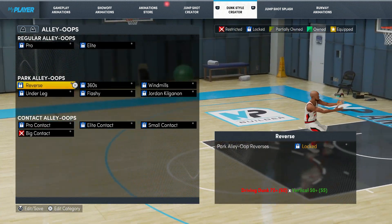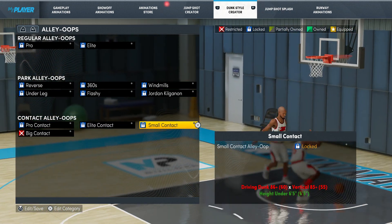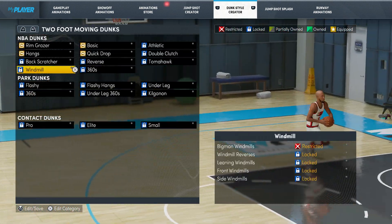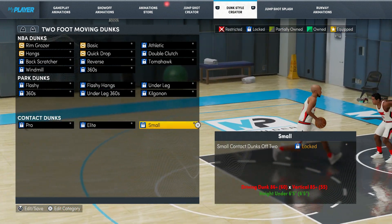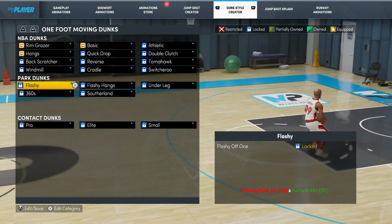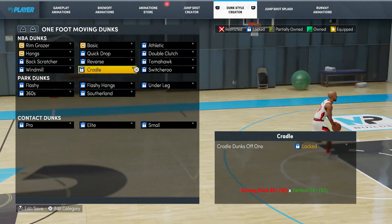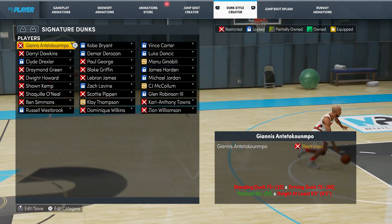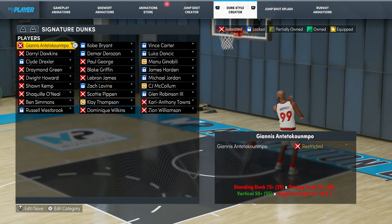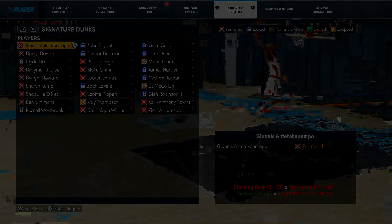Looking at dunk styles — you pretty much get all the signature style dunks and all the alleys. For contact dunks you get pro contact, elite contact, and small contact. That's how we built this. Looking at contact dunks: pro, elite, small — all available on 6-5. You get all dunks outside of big man dunks. So this is the 6-5 with 6-4 stats — you're able to get everything a 6-4 gets: mismatch expert, all contact dunks, and all dribble animations. Appreciate you guys checking the video out. Until next time, peace y'all.